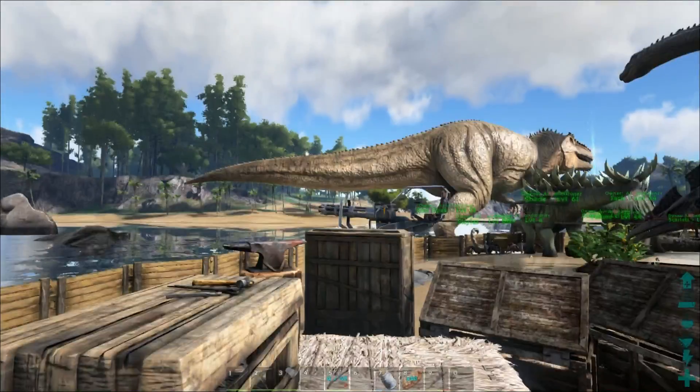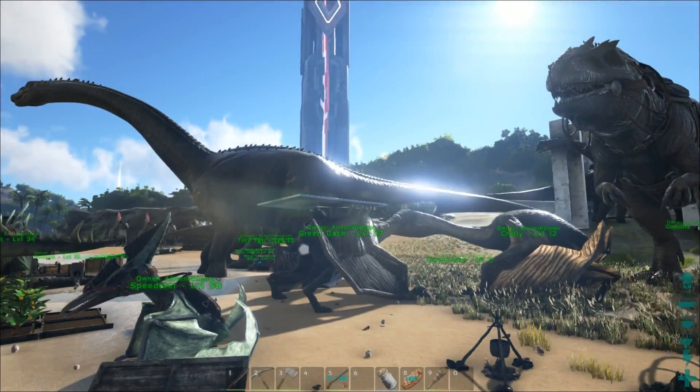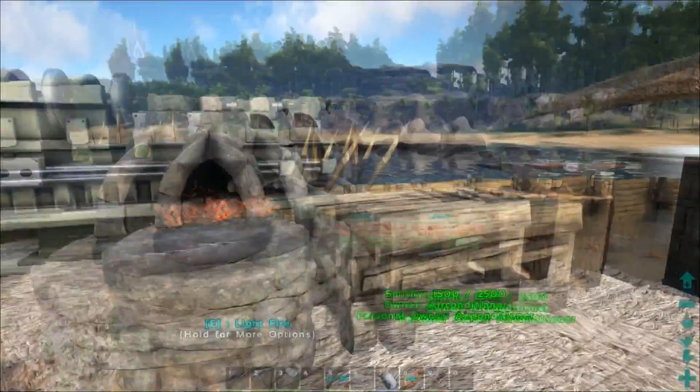While the saddle is crafting, let's check out the other really cool stuff they added in this update. It wasn't just the gallimimus - they also added riot armor and the upgraded version of the obedience stick: the electrified obedience stick, which is pretty cool.